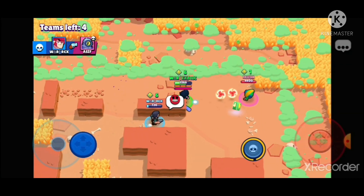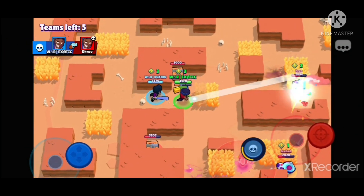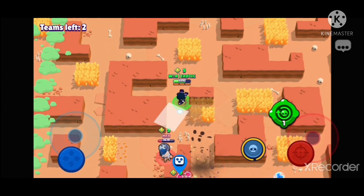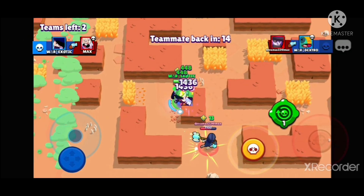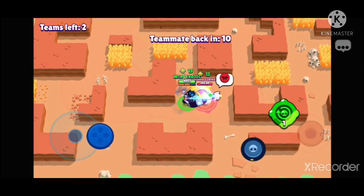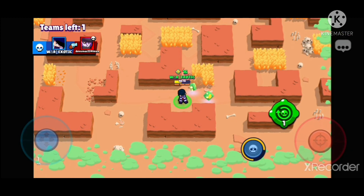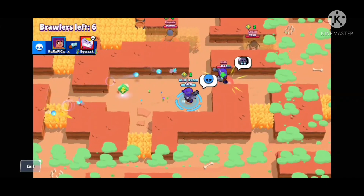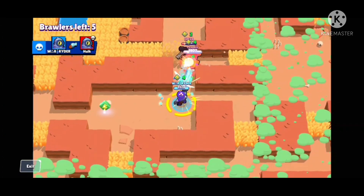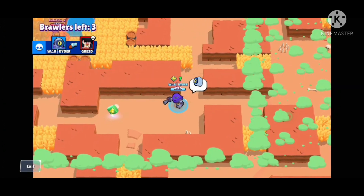Melee brawlers are better in maps with more cover of bushes and walls. Long-range shooters are obviously better in more open maps with a supporting teammate. Ascendant brawlers are usually melee or versatile and should be used as such. They are comfortably easier to use and handle, so make sure to firm those up with power points first and push them high in ranks while you have the option. Maxing out brawlers one by one is the best route to progress economically.